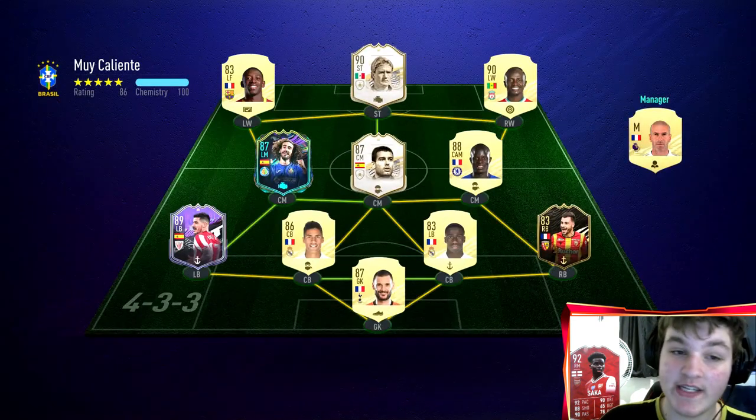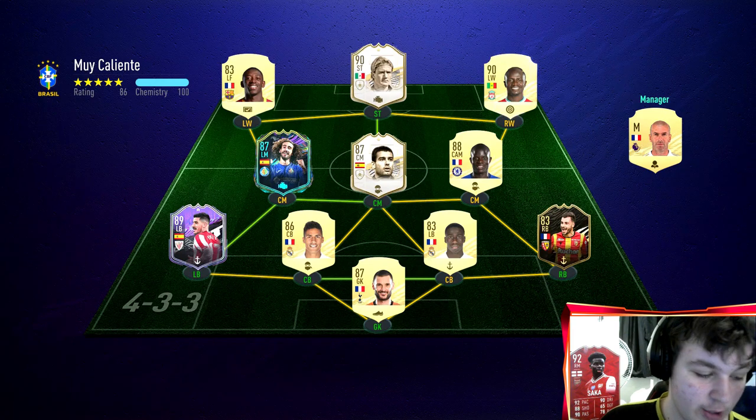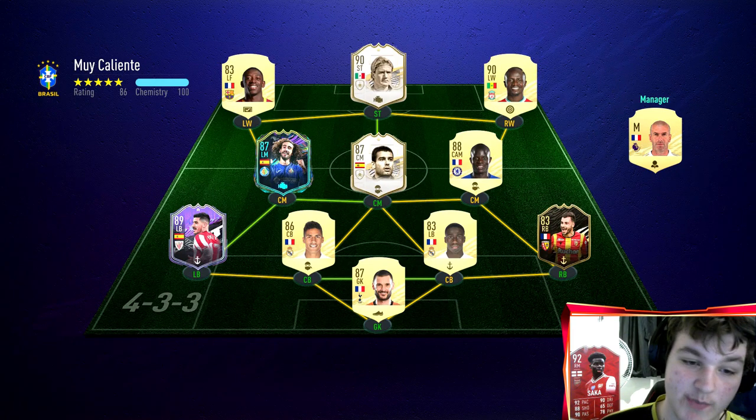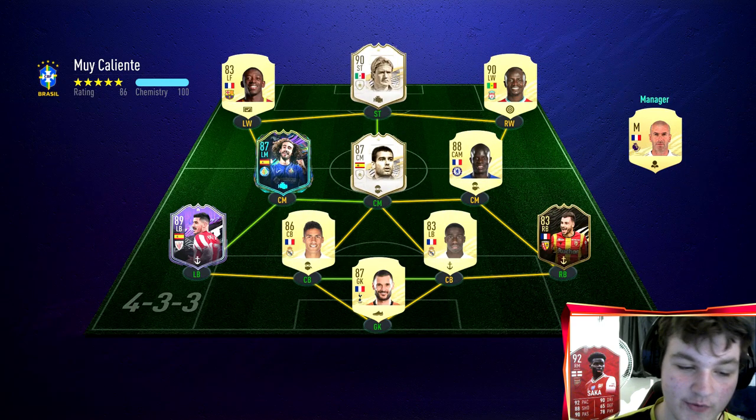We are playing a 4-3-2 formation with Edouard as the left striker and Palais on the right. I'll show the in-game team setup. Our first opponent has Varane and Mendy at center back — not an amazing team but a sweaty one.